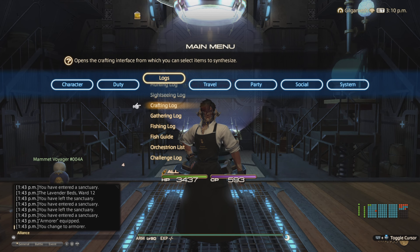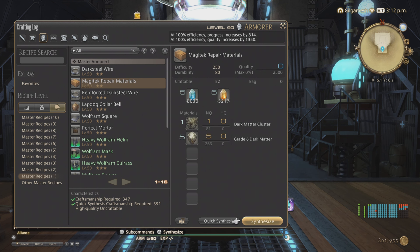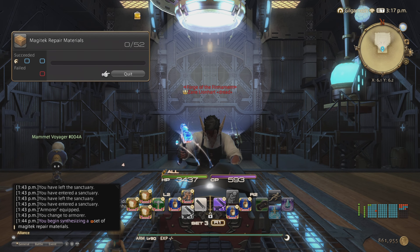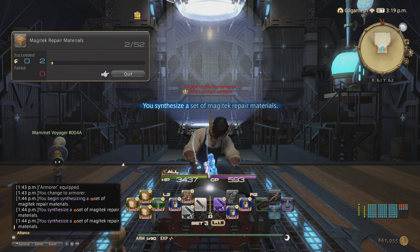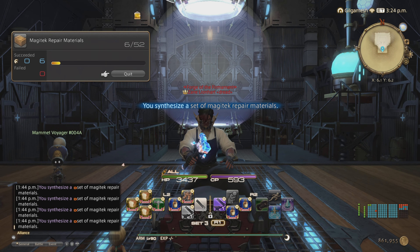Now that we're back at our workshop, we can start crafting our Magitech repair materials. You need at least 391 craftsmanship in order to quick synth these, and also 347 just to make them — so keep that in mind. Pick a job that you have the most crystals on and start quick synthing these materials. These can be sold for a lot of gil, but there's going to be a lot of competition. I personally prefer using them for myself to get salvage items to make gil rather than selling the repair kits, but some people swear by selling them.